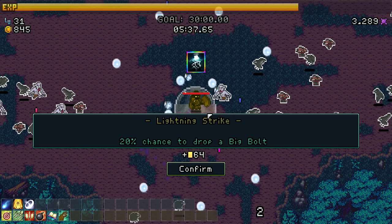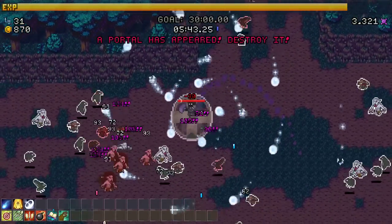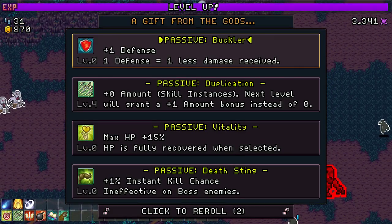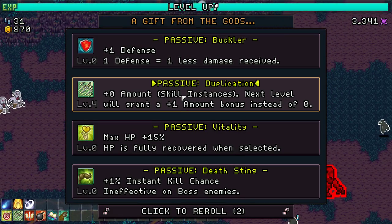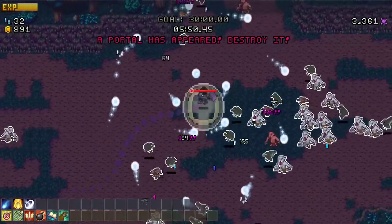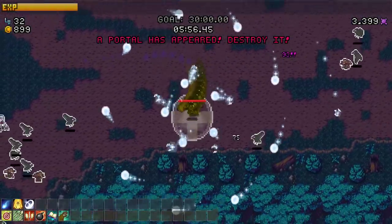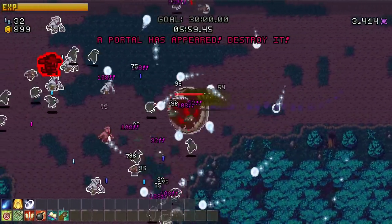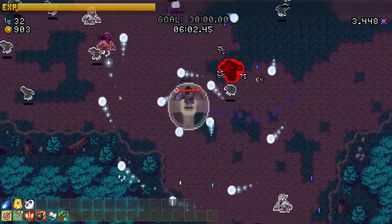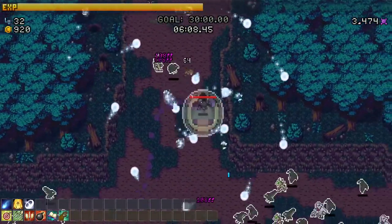Lightning strike - chance to drop a big bolt. The dev said they are working on a big new update. Duplication - the game just keeps giving it to me, it wants me to have max duplication. A portal has appeared - destroyed. I think that's just the lingering text from the one we already took out.